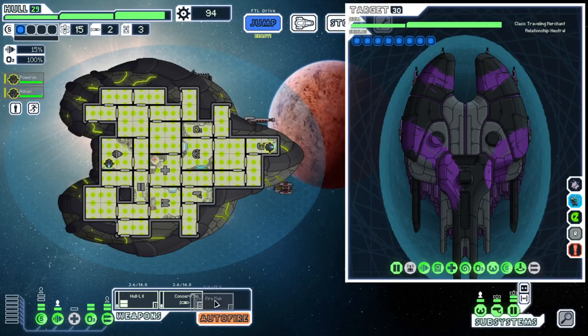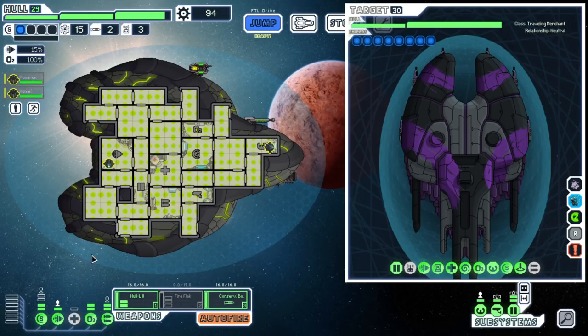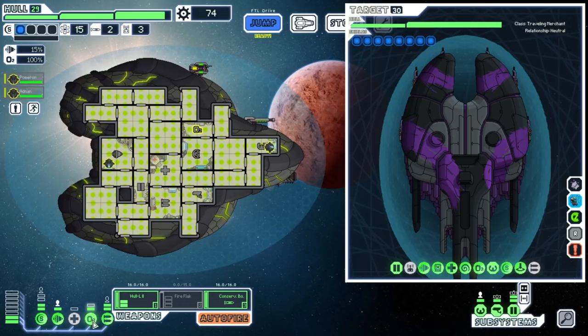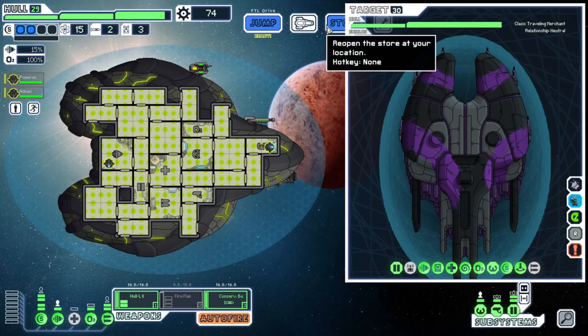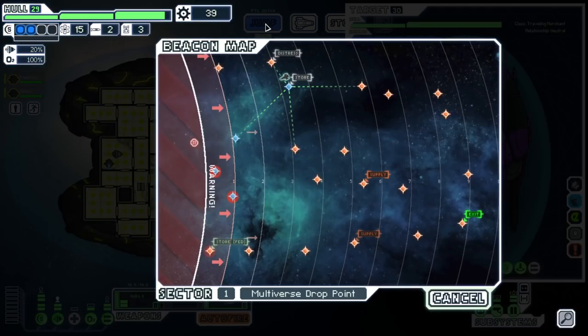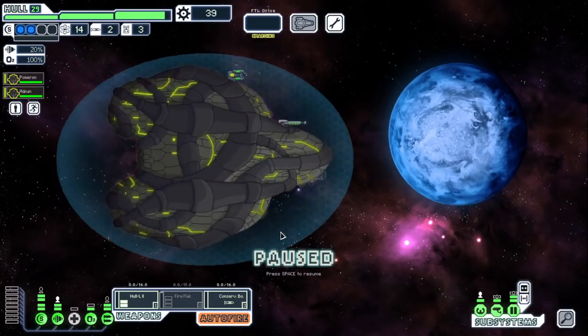We only have three weapon slots, so that's interesting. We might look for drone control to supplement our offensive lack thereof. If we get the Fire Flak — honestly this setup right here seems pretty good. Let's get that power bar, dock to auction. We don't really need level two probably. Going to actually get some more engines because we're quite poor on the engine front — that at least gets us 20% dodge, which is better.